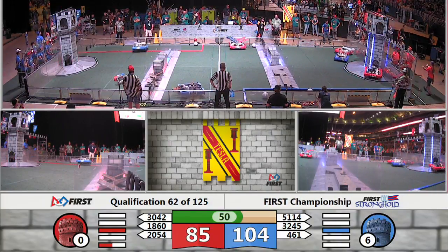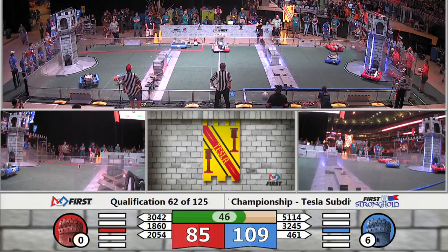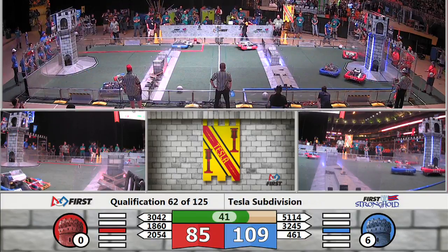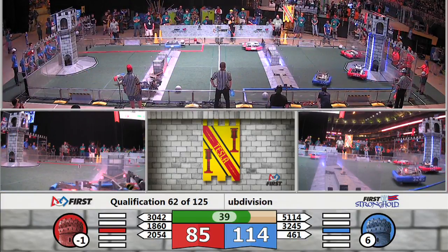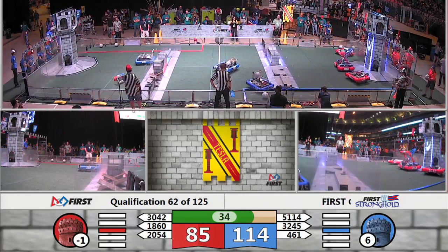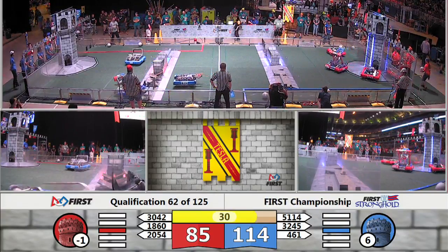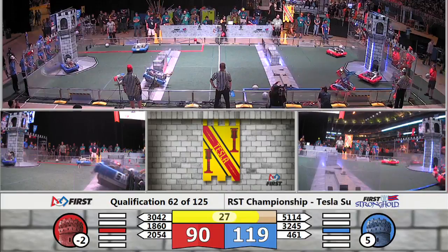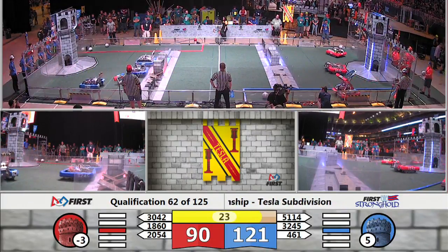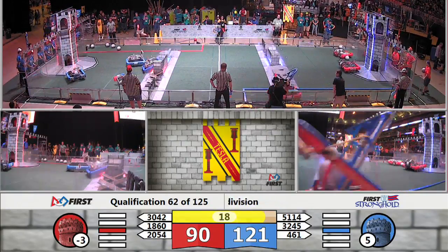Tower's getting weaker. I see that flag fell now on that red tower — it has been weakened. Shot and score once again for the Blue Lions. Photon Cannon lining up, they shoot and score. Another boulder in possession of Westside, lining up once again.